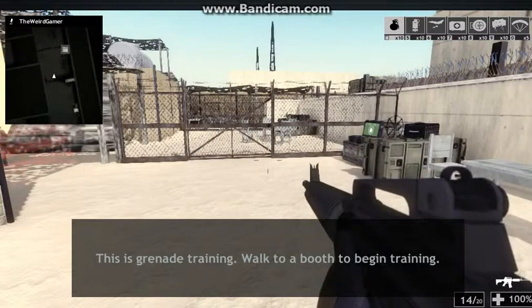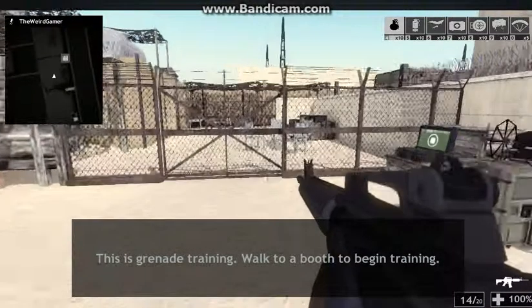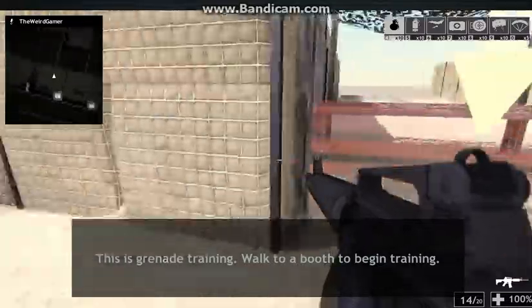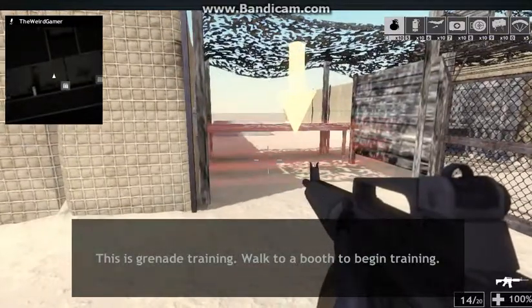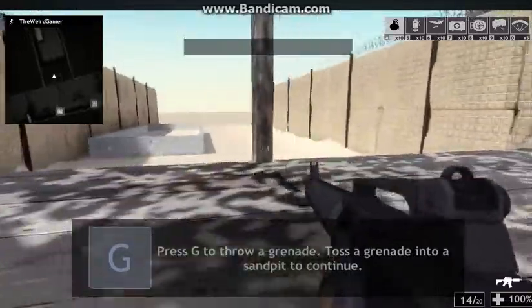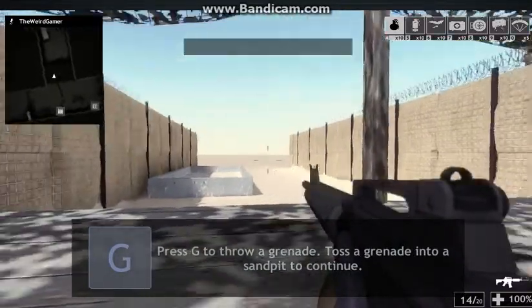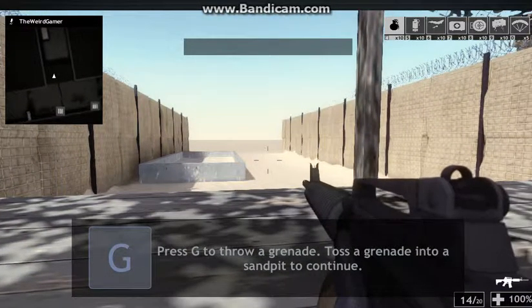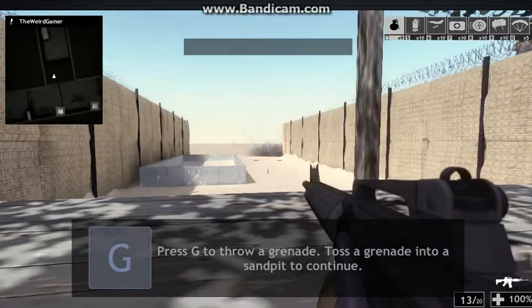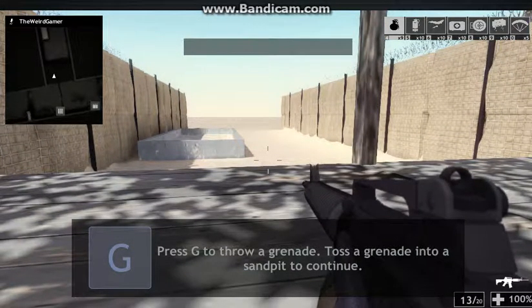Use the G to toss a grenade in that box. This is grenade training. I can just begin training. So now we're training with a grenade. Oh, there it is. Get ready to blow some stuff up. Press G to throw a grenade. I'll remember that. This is G. That was cool!